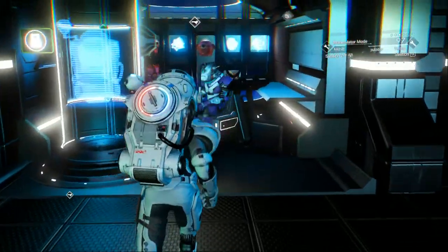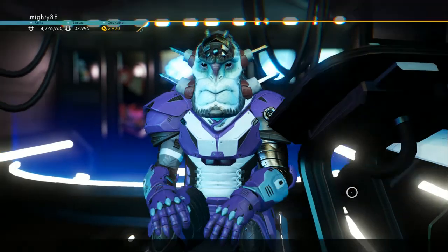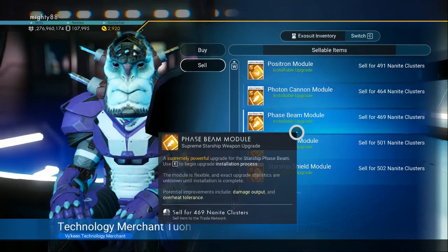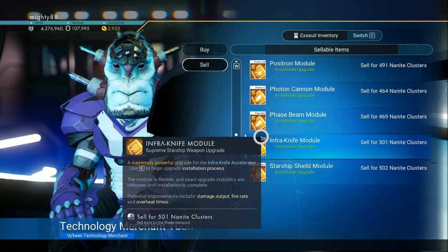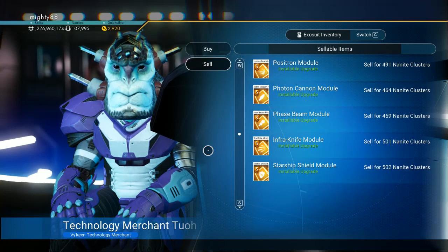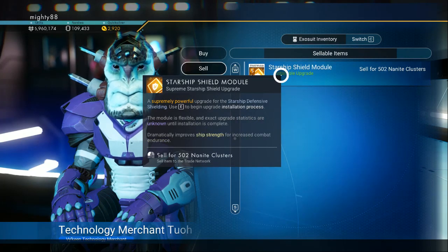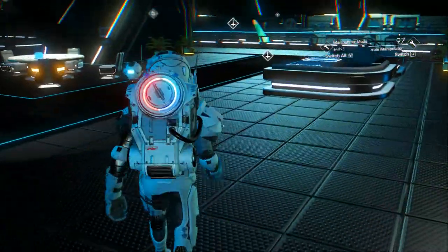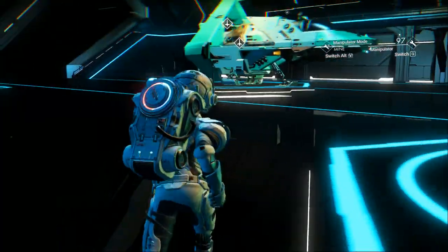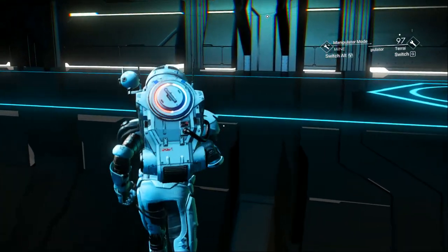That's a pretty good haul. Let's see what kind of nanites you can get — about 2,500 out of that. Pretty close. I scrap a lot of ships, so I don't need anything else. Anyways, there you go — S-class for you. Be a good one to scrap. We'll see you in the next video. Thanks for watching.